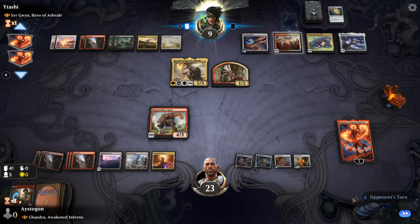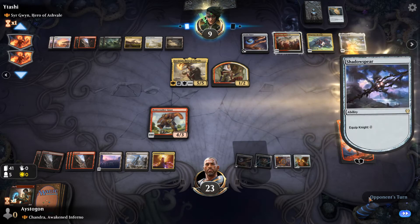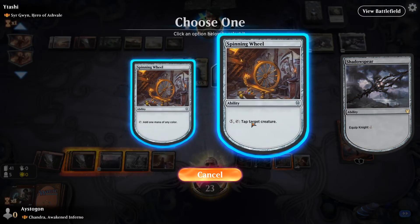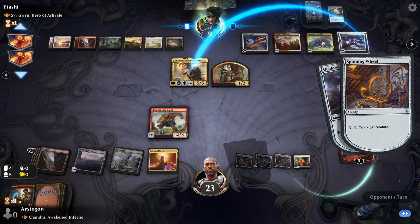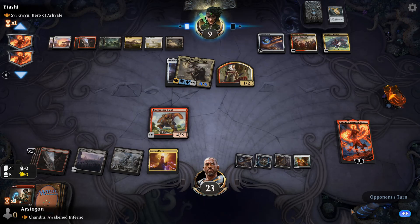That concludes all our reviews for today, guys. Hope you enjoyed this review — I really enjoyed some of these, especially the greens. I have to make a green deck. And I can't wait to see what the new legendary blue creature is going to be in this cycle. Hopefully it's like a two-drop, but maybe that may be too oppressive unless you go with a flying-matters strategy. But until next time, guys.